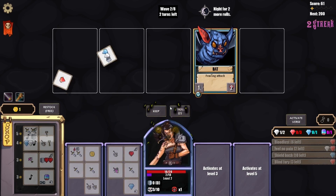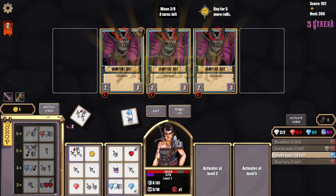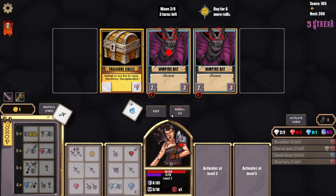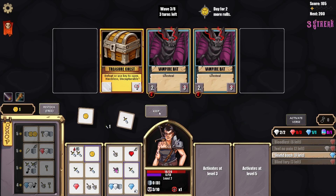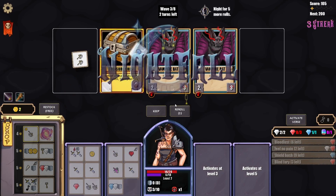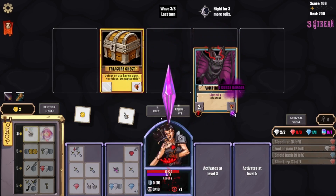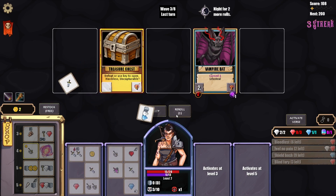Blind Fury is a really good combo — kind of hard to use, but good in combination. Let's shield bash and get that one open. I haven't really rolled anything worthwhile so we'll just dip into there. Could really use a curse setup like that.